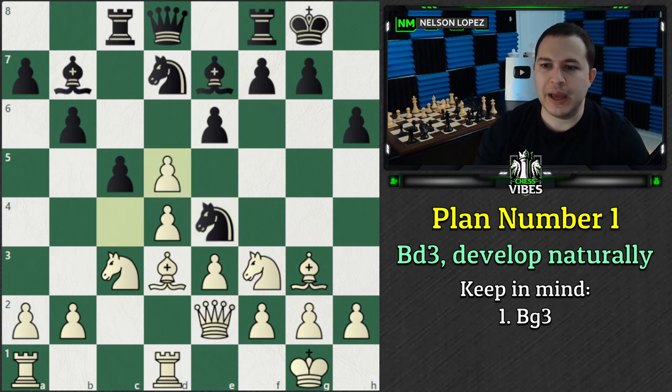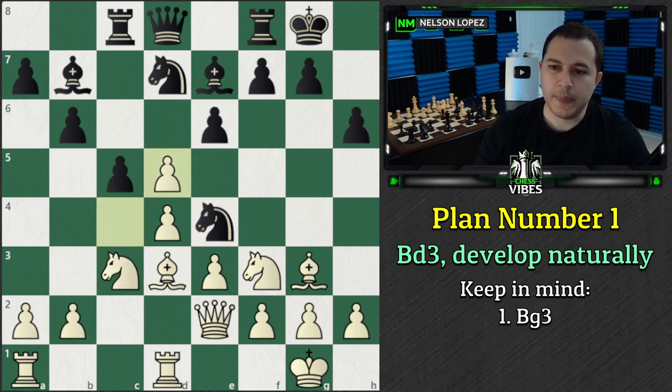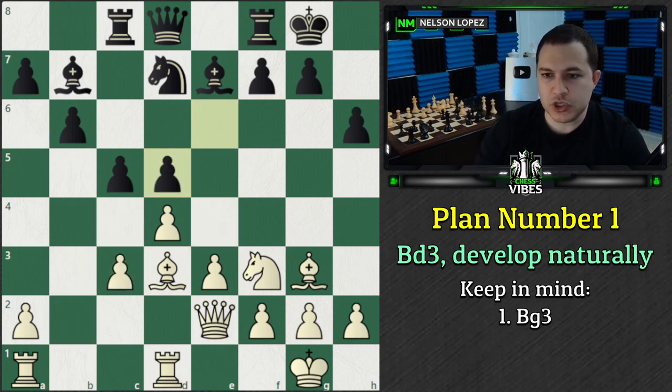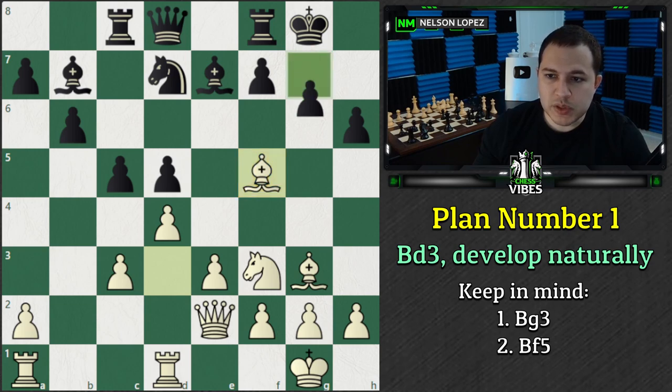If you leave your Bishop there, let's say Black brings the Knight and you trade - notice how it frees up Black's position. The Rook is ready to swing over and the Queen has a nice square. So I really do like this idea of Bishop to G3 - just dropping it back and taking control of that diagonal. In this game, Black played Knight to E4 and we had this trade. This is actually something that happens quite often where this pawn trades for that pawn. Once this trade happens, this brings me to the second point to remember: the move Bishop to F5.